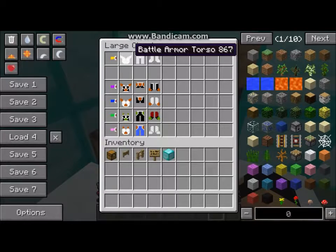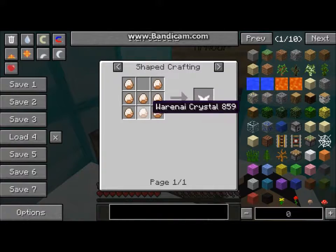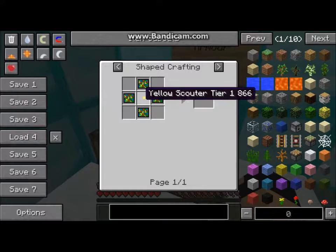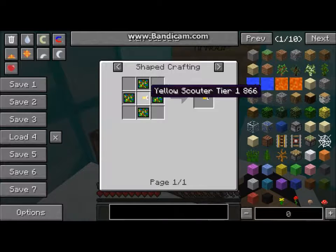I forgot to say how you make these. This is how you make it — it's with the warranty crystals. In the yellow scouter tier, you make it with the tier chip two. You need this tier one, and that's a tier two.